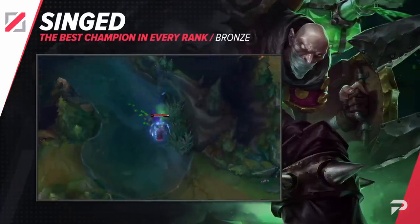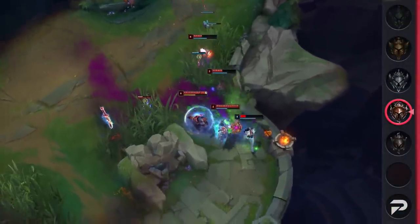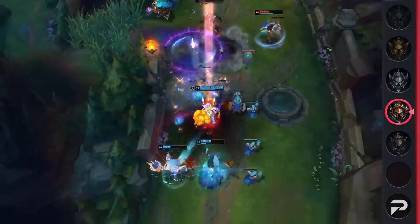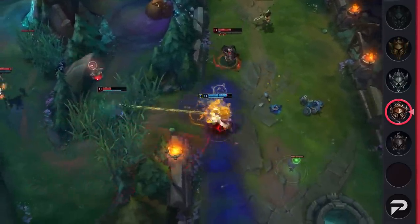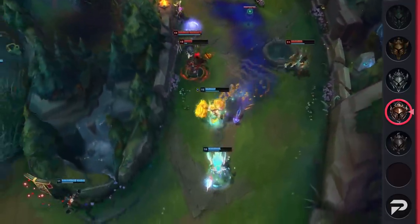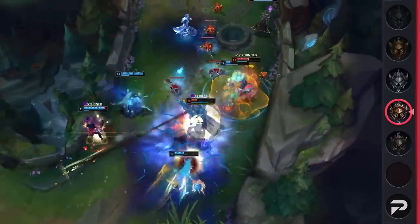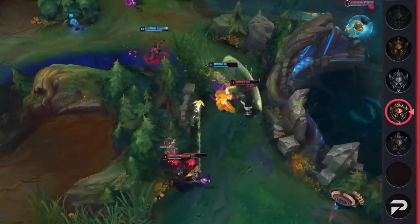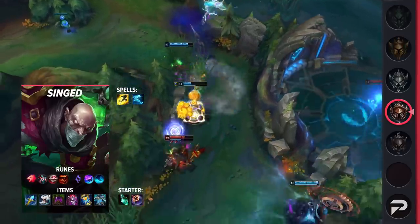Next we've got Singed in Bronze as the best champion in that rank. Singed has been a powerful mid-lane pick for many ranks, but he has been seen dominating Bronze lately. He offers insane wave clear, decent kill pressure, amazing gank setup, and can freely roam to help out his team. To counter him you need great game sense and team coordination, which aren't often found in Bronze. With this advantage, Singed is able to gain a lead and roam around the map to get his allies ahead, and can easily dominate team fights with his crowd control and AoE damage.